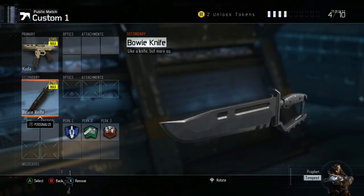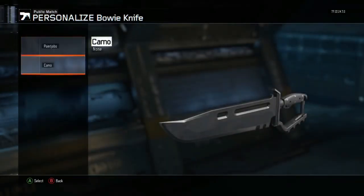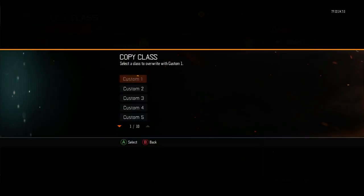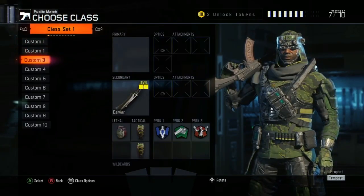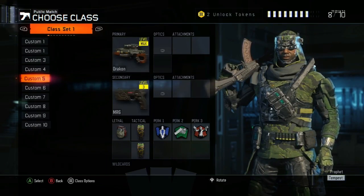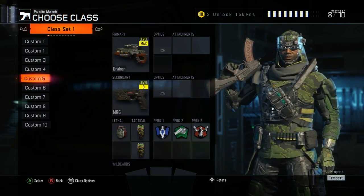There you have it — that's how to get the Bowie Knife in Black Ops 3. You can put any camo on it, it's pretty epic, and you can copy the class if you want different varieties. This is a sick glitch. Thank you guys for watching. My name is Gatomar — as always, have a good one. We're trying to get 10 likes on this video, that would be awesome. Peace.